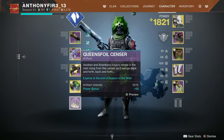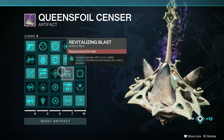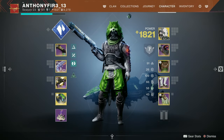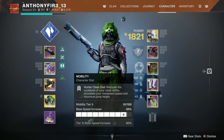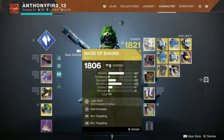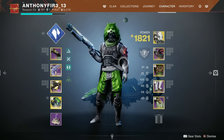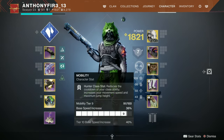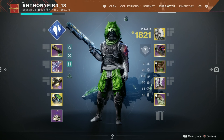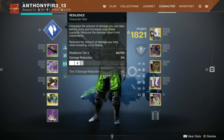For our artifact, honestly, the PvP artifacts don't really mean anything crazy — whatever you want, you can have. Now for stats, these are important. You want to max out your mobility to get your dodge back as often as possible, because dodging is the main mechanic of this build — it also buffs the Scalar Potential via Mask of Baccarus. You also want max recovery so you can regenerate your health quickly when an enemy gets you low.